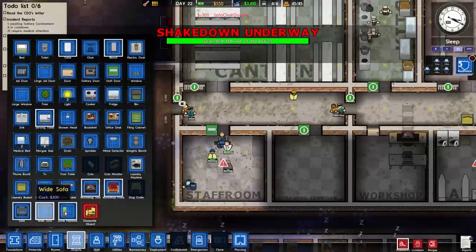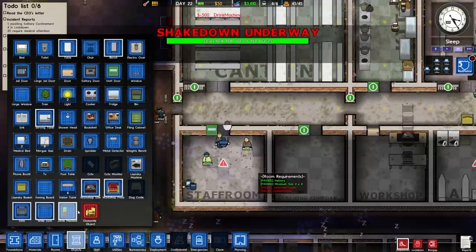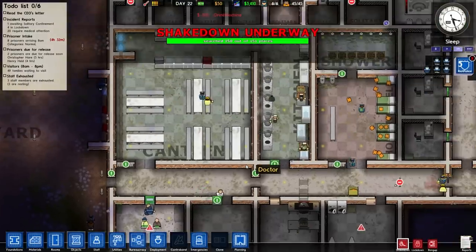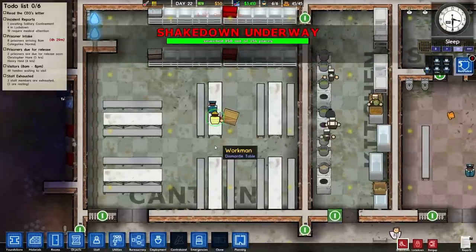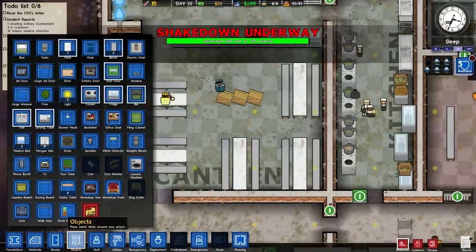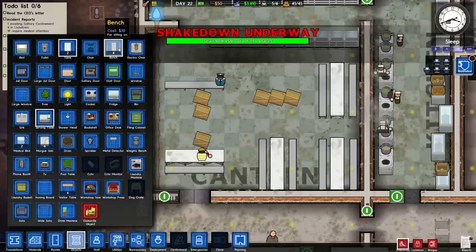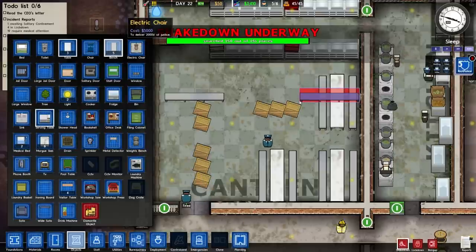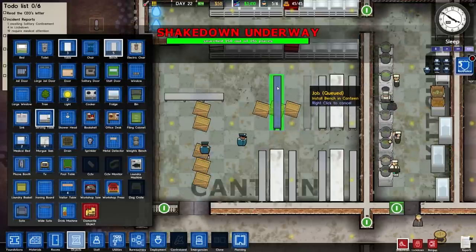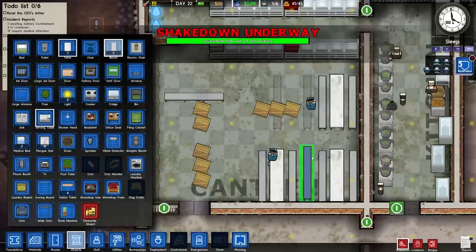And we need a drinks machine - it's 500, that's the last of our money. So let's shove that there in the corner. We've still got $50 left, so we probably won't be able to buy any more tables. How much are tables and chairs? $100, $30. We can possibly buy a new bench but that'll be it. Let's move this along a bit. Let's put a bench down there, bench down there, bench down there.